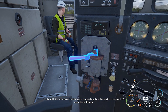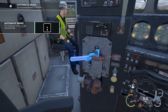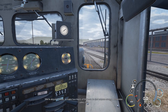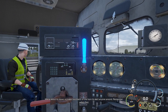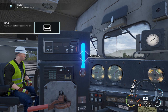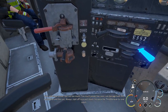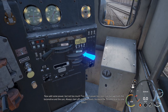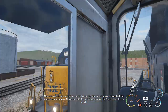To the left is the auto brake, which applies brakes along the entire length of the train. Let's move this to release. We're about to move, so make two blasts of the horn to alert anyone around. Two blasts — safety first! Too much power too soon can damage both the locomotive and the cars. Always start off nice and slow — increase the throttle lever.